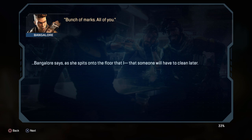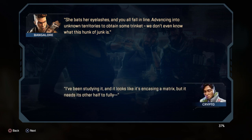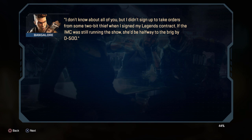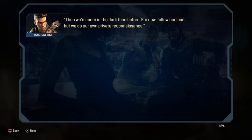Fuse spits on the floor. The narrator notes that Loba bats her eyelashes and everyone falls in line, advancing into unknown territory to obtain some trinket nobody understands. The narrator explains it looks like the artifact is encasing a matrix but needs its other half. The group agrees they didn't go along just to be Loba's errand boys — they'll follow her lead for now but do their own private recon, because she's not telling them everything.